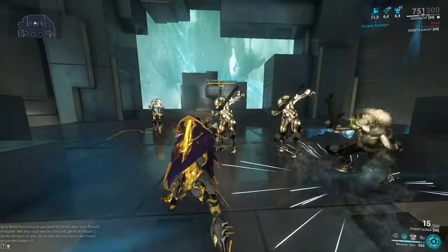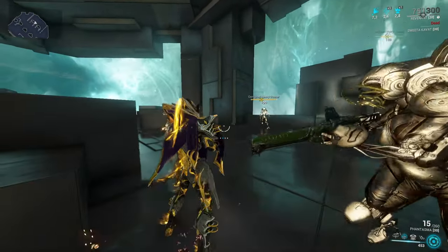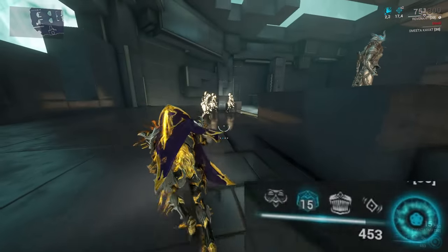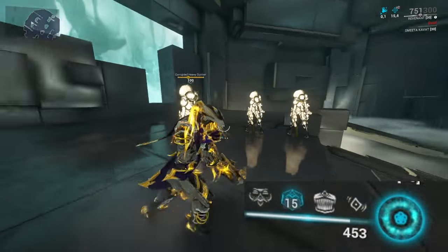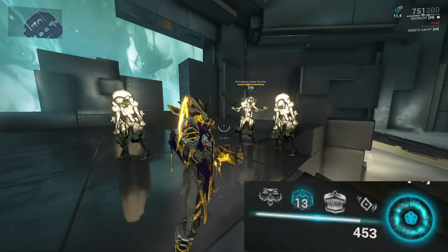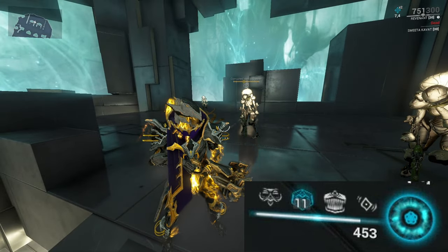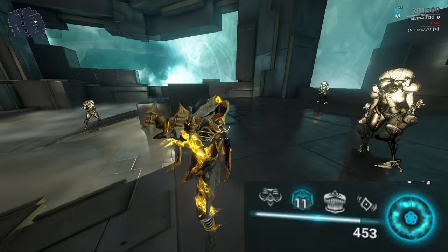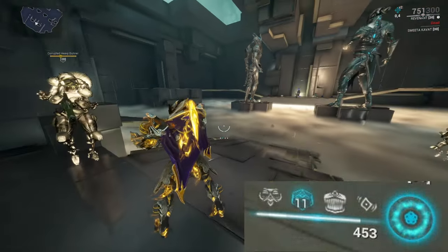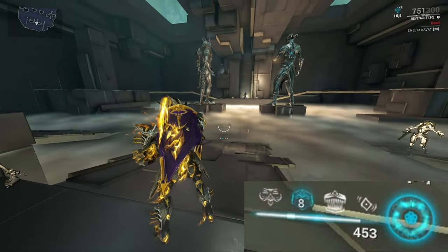Mesmer Skin is skill number two, and this is exactly what keeps you alive all the time and earns Revenant the title of being the absolutely most immortal frame in the game. If you cast this ability, you get a set of charges, and every time you're hit, you're actually not going to be hit — the enemy that hit you gets stunned and you lose a charge. The more ability strength you have, the more charges you get.